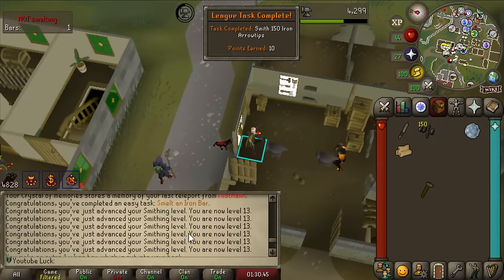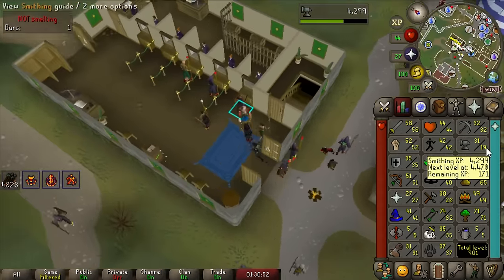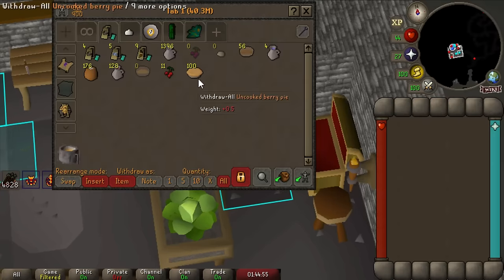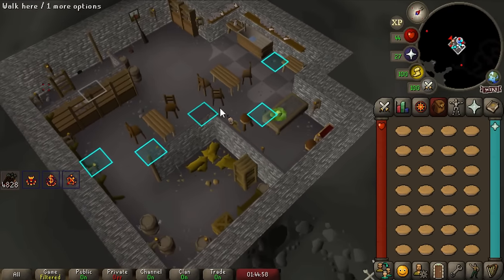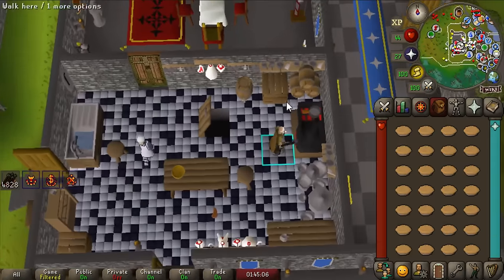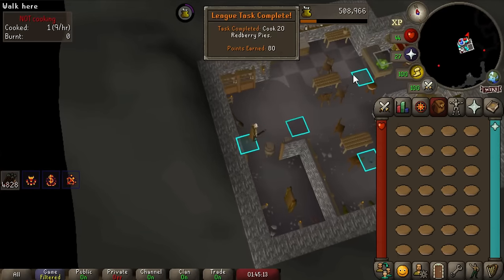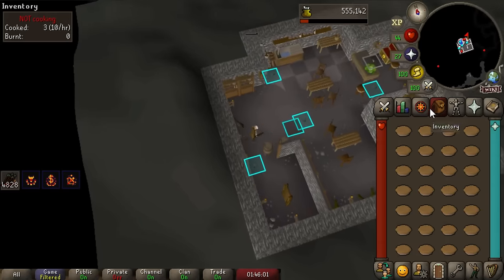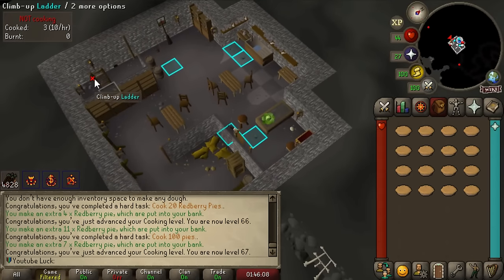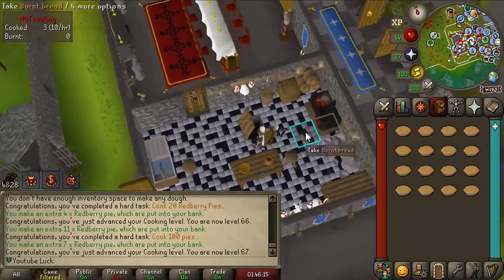I really want to do The Knight's Sword quest - I can't even imagine how much Smithing XP you get from it and it's going to open up so many tasks. I spent the past five minutes prepping 100 uncooked red berry pies. Thurgo is never going to love you no matter how many pies you bring him, but I get 80 points for cooking 20 red berry pies, and cooking 100 pies is another 80 points. The extra ones from Production Master do count - I still have 16 left to cook!